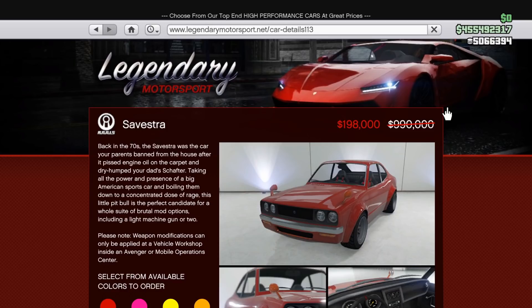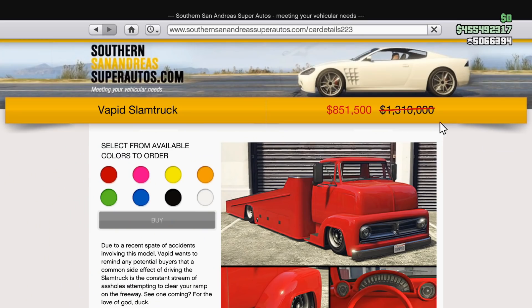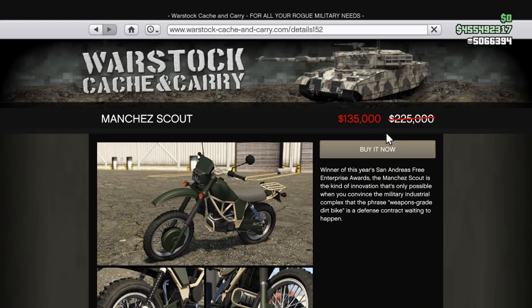The Twitch Prime benefits are going to be the exact same as last week: 80% off the Syvestra, 35% off the Slamchuk, and 40% off the Manchester Scout.